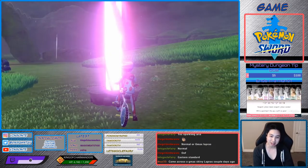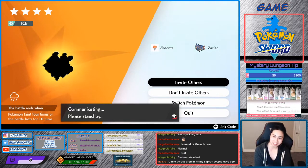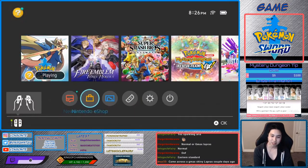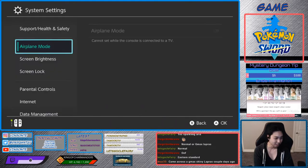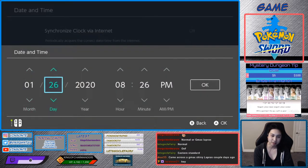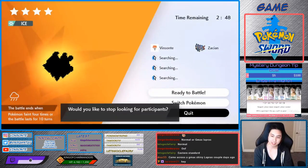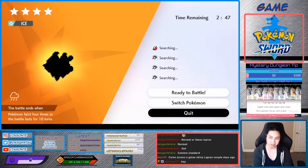If it's red, restart the game and repeat until you get a purple beam. Now we have a purple beam and it's not a Lapras yet. Make sure you're offline and do 'invite others,' then press home. Go to System Settings, System, Date/Time, turn this off, increase it by one day, go back, and reset the dens. Repeat this until you see a Lapras.